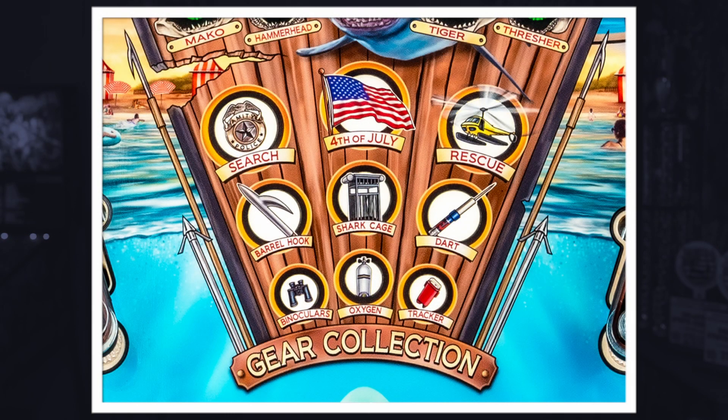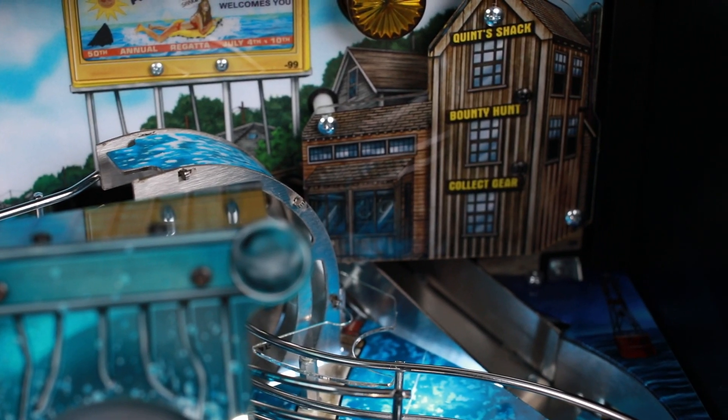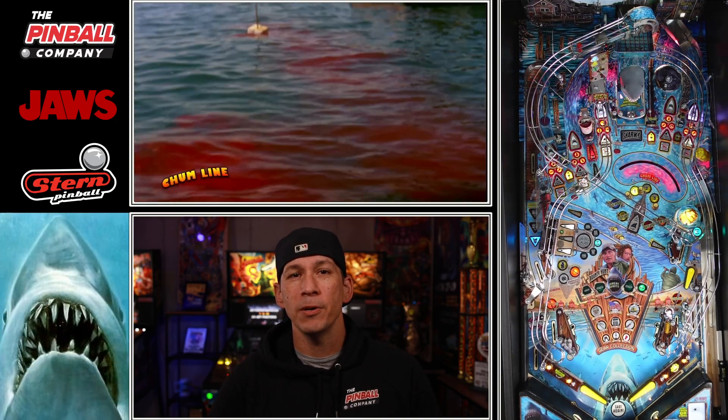Once gear is qualified, its corresponding insert will be lit on the play field and the collect gear section on the billboard above the right ramp will light up. The gear selected will cycle with each use of the right flipper during gameplay, forcing the player to pay attention to what insert is lit before collecting. To collect gear, a player will hit the right ramp.